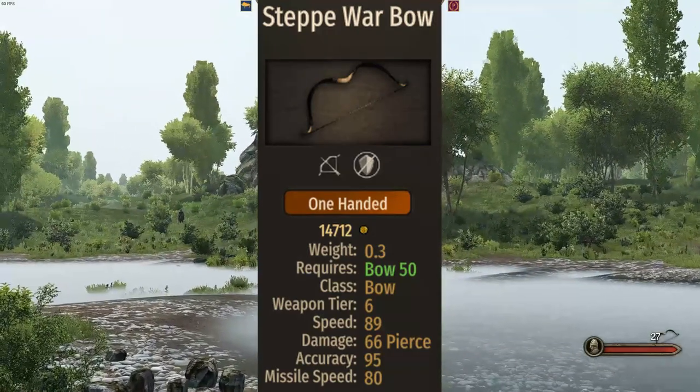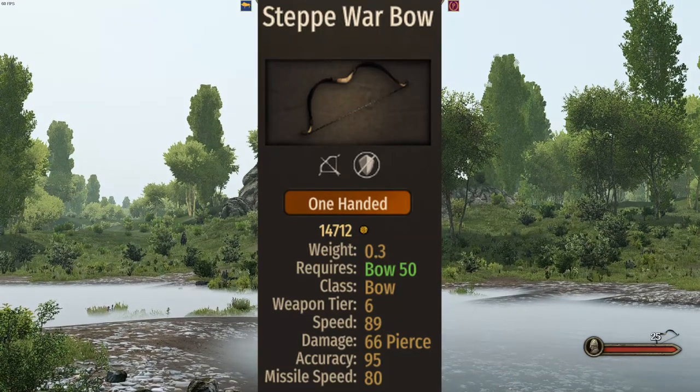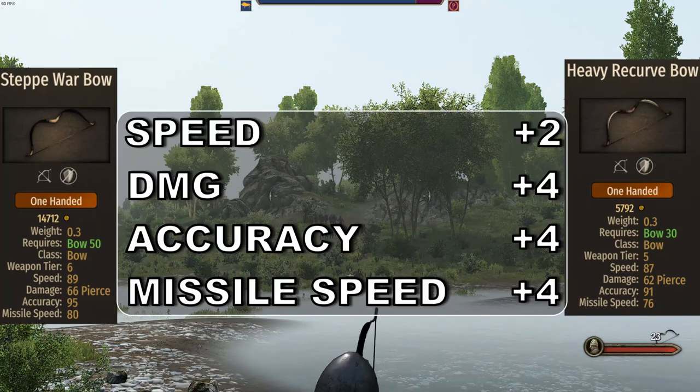For the bow, the Palatine gets the Steppe Warbow: 89 speed, 66 damage, 95 accuracy and 80 missile speed. The best comparison we can make is the Heavy Curve bow, used by both the Aserai Master Archer and the Khuzait Marksman. The Steppe Warbow gets a plus 2 in speed and a plus 4 in damage, accuracy and missile speed.